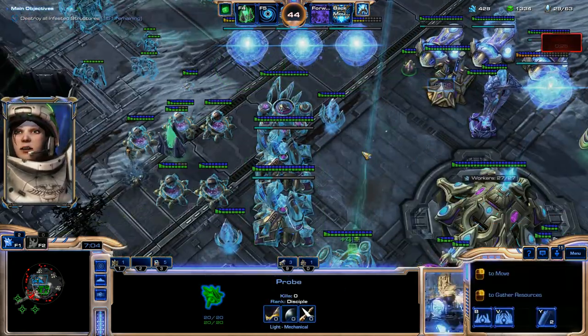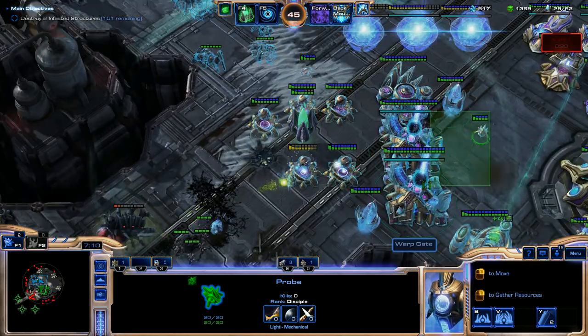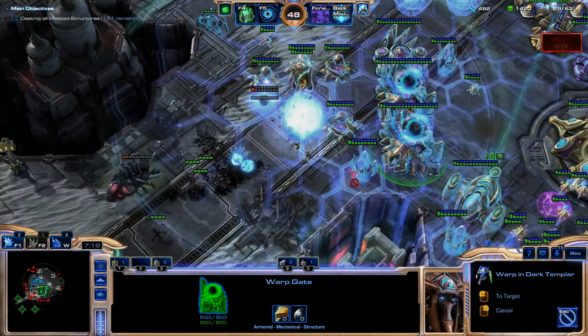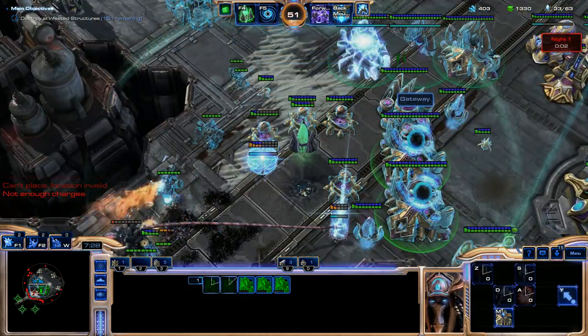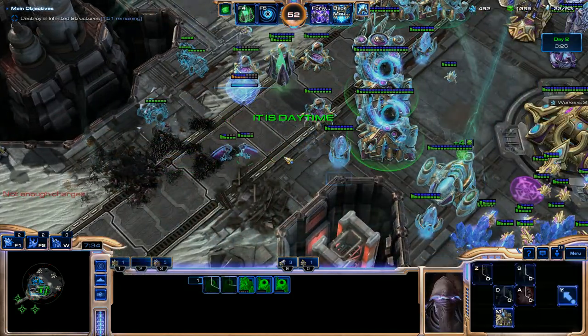We'll turn these into Warp Gates. That Choker's getting annoying. We'll get Dark Templar out here, another one out, try to take out this Choker. Dark Templar survived. We're going to create an absolute ton of Gateways, so I'm going to throw down more Pylons. We're also going to throw down another Dark Pylon on our base as well.